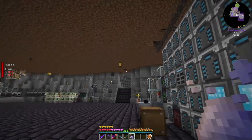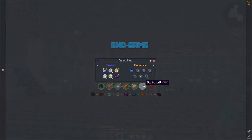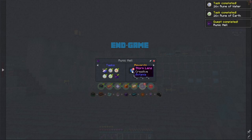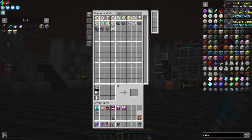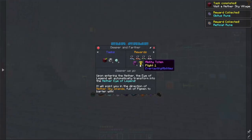I tried auto-crafting the runes but for how many we needed it wasn't worth setting up, so I just did them manually. We've got Rune of Earth and Rune of Air done, plus a Storm Lens and a bunch of other runes. Let's see what we still need — we might actually be able to finish this whole section and get our Flight Token finally.